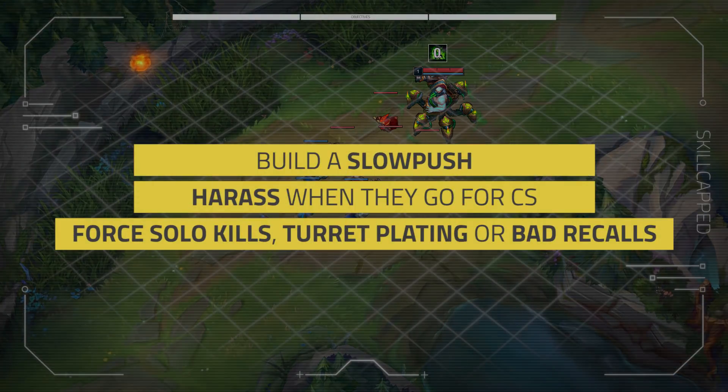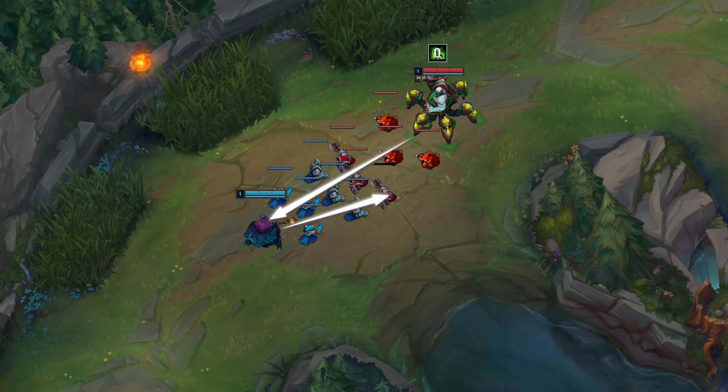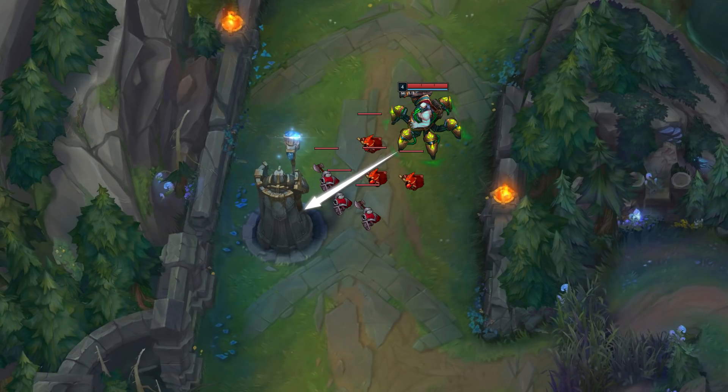Mission 3: keep pressuring this way to force solo kills, turret plating, or bad recalls. After doing this enough, Jax should get low enough that he overstays, takes a bad recall, or has to give up tower plating gold since he can't defend it.